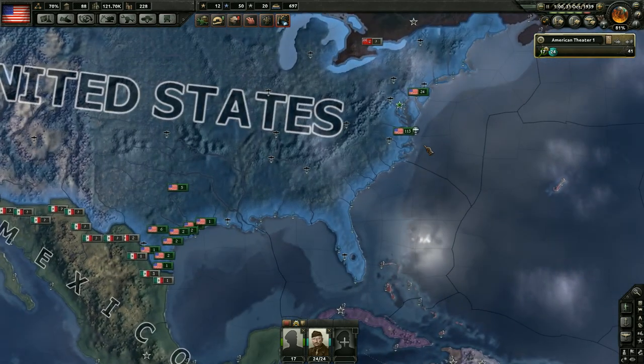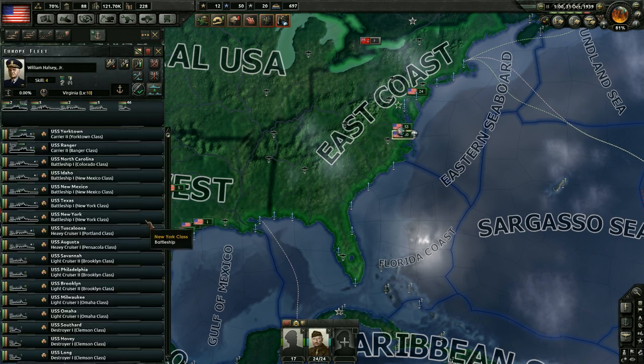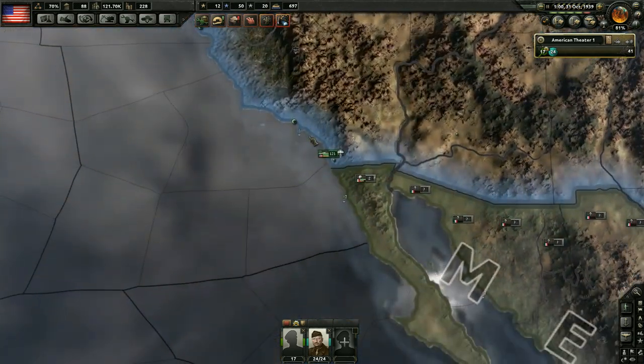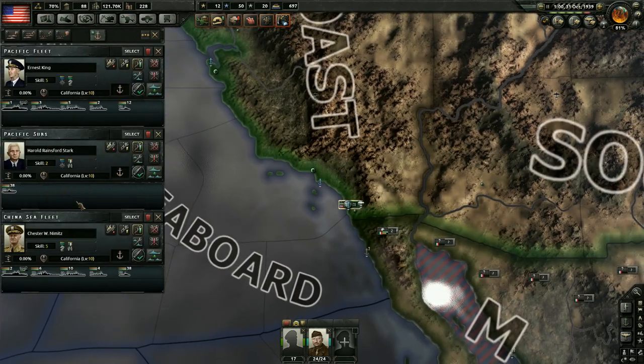The other thing brought up in the comments — somebody wanted me to name one of the ships the USS North Carolina. We actually already have a USS North Carolina right here, one of our battleships. They're going to be going to fight the Italians, I suppose.